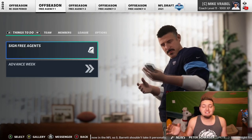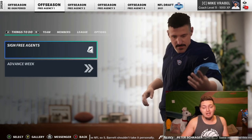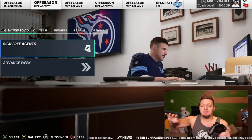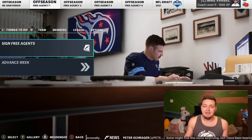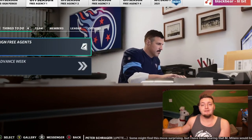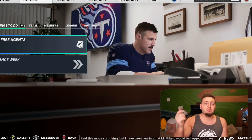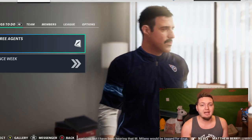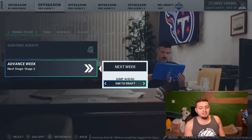Looking to sim through the free agency pool, see who actually gets signed where, then jump into the NFL draft. We'll follow the first round very closely, then simulate the rest and see if there's any crazy picks. Then simply simulate the next NFL season and see who Madden 21 thinks will have the biggest impact from this upcoming draft. Simple enough, we're going to go ahead and sim to the draft.